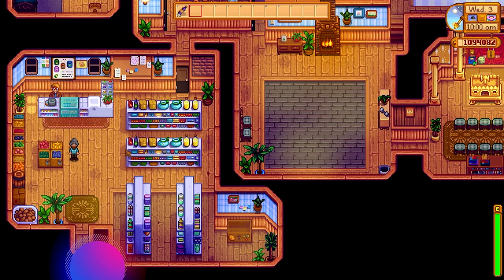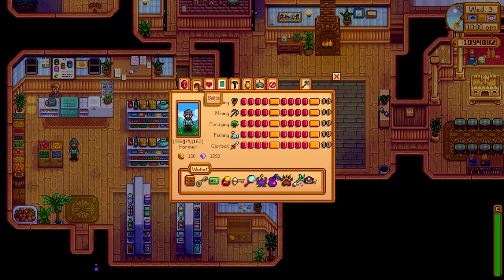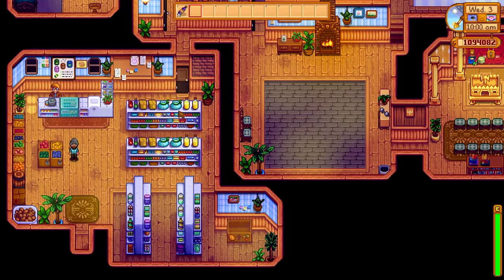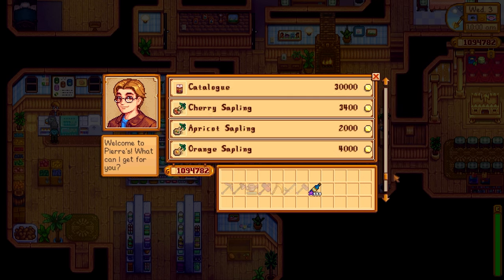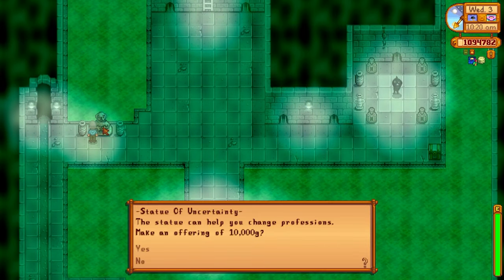The next glitch was recently found by a Stardew Valley content creator — you can use it to scam Pierre. For this to work you need the Artisan profession, which increases all artisan goods by 40 percent. Simply walk up to Pierre and sell him an artisan item. We're going to sell some wine here — take notice of the price: 700 gold for this wine.